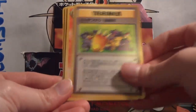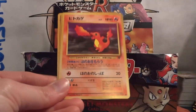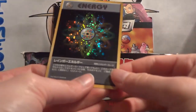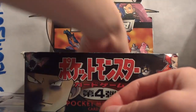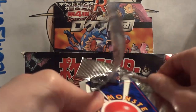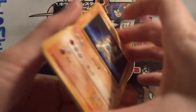Pack 7: Koffing, Dratini, Challenge!, Rapidash, Drowzee, Gloom, Charmander, Rattata, and Machoke. And my holo is another Rainbow Energy. Very nice, very pretty too. Kind of wish it was playable, but they took out the Japanese cards allowed in English decks rule last year.